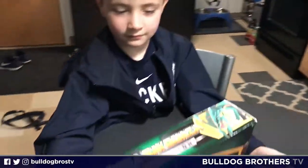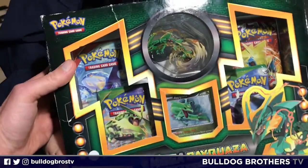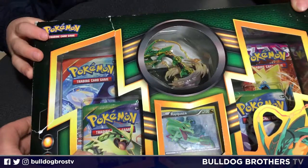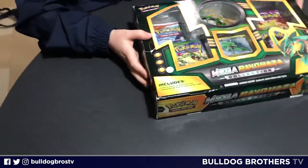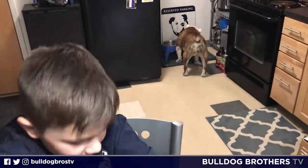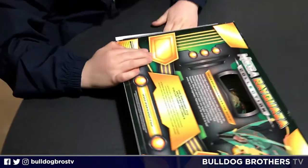Hey everybody, welcome to Bulldog Brothers TV! I'm here with Master Everett. We were at Walmart recently and picked up this Mega Rayquaza collection box for $11.98 plus tax. Inside are four Pokemon booster packs of the X and Y variety, plus the Rayquaza figure and then the Rayquaza black star promo holo. Speaking of bulldogs, there's Butler Blue the Third, aka Trip, getting a drink in the background.